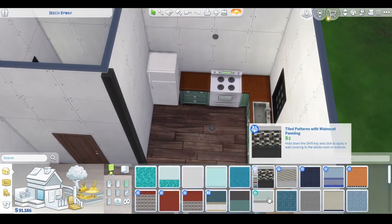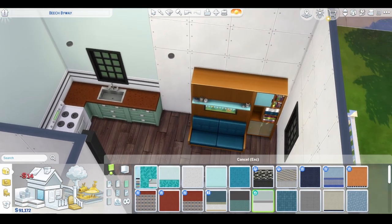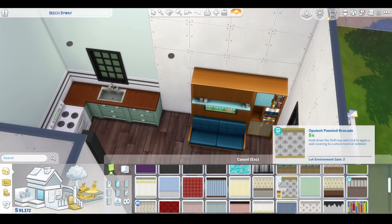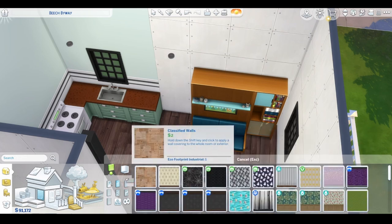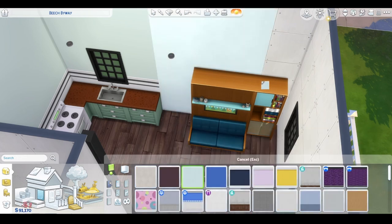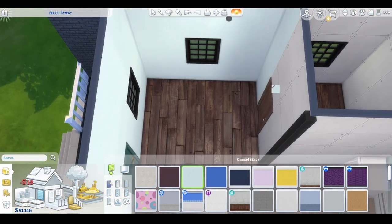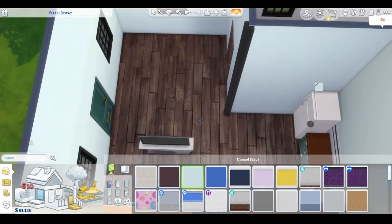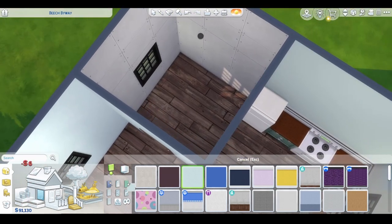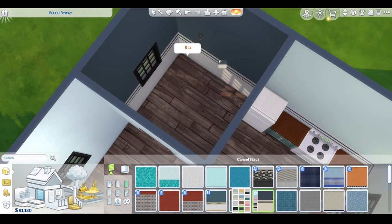Nobody's gonna use this house anyway — it's not up on the gallery because I always forget to upload there. I also wouldn't have uploaded it since it's just a 10 minute challenge build. I also hate that the swatches of the wallpaper don't match. I was like, it's close enough — it's close, but it's not great. Doesn't matter anyway.